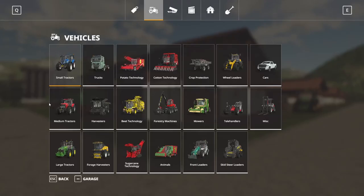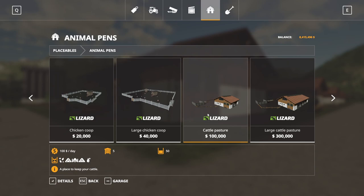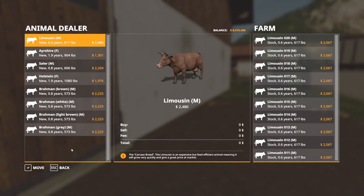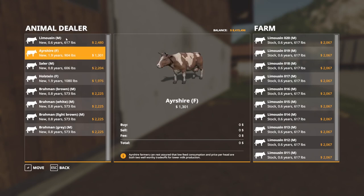First things first, you're going to need to place some animal pens. Here I have five cow pastures placed because there are five types of cows in Seasons. Looking at this menu, there are different cow types. The Brahmin are all the same — just different colors. Then we have Holsteins, Salers, Ayrshires, and Limousines.